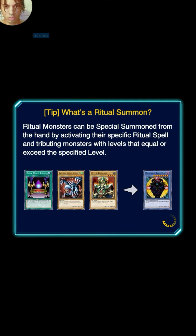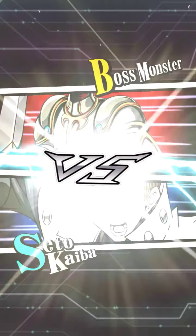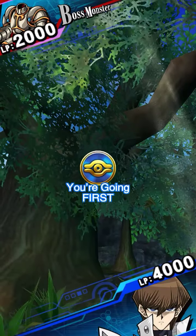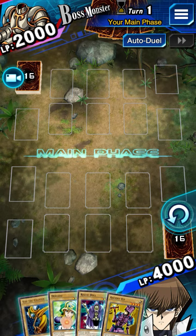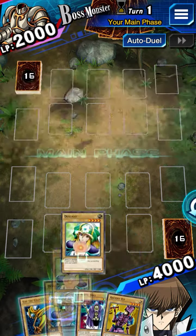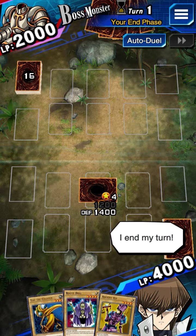It tells you what the ritual summon is right here. The boss monster is Hellas Knight. Now, it basically gives you all the monsters here that you can use. This is just a spellcaster deck that was made at random by Bakura.